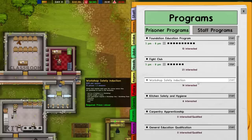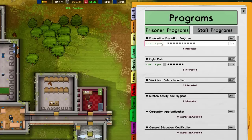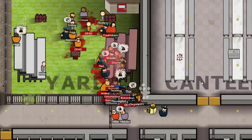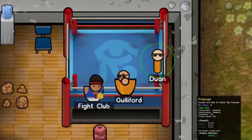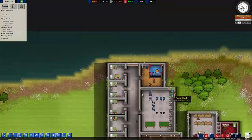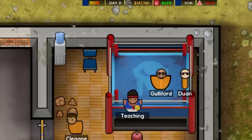We've added the fight club to the regime now and 23 people are interested — which is 13 more people than want to do the education program. I guess fight club started a bit earlier than usual today. The relaxing sounds of prison. It's fight club. He's arrived to teach them fighting. I think my favorite part is that we have a dedicated room for fight club when you could also just be anywhere in the prison, really, and there's usually a fight going on.